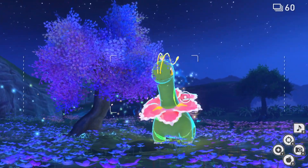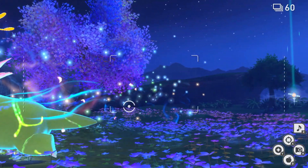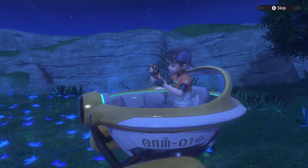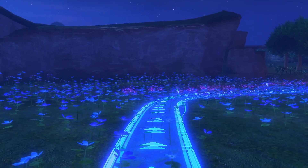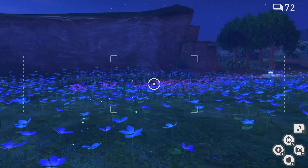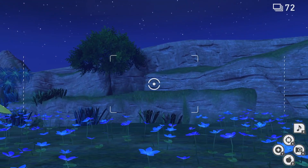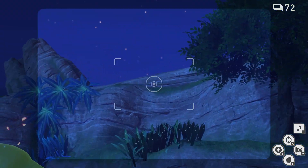Hey guys, it's Simon. This is all the four-star photos for the Florio Nature Park Illumina Spot. As we arrive in the park, you can either see Meganium in front of you or sometimes it appears to our right-hand side, which it has in this level.